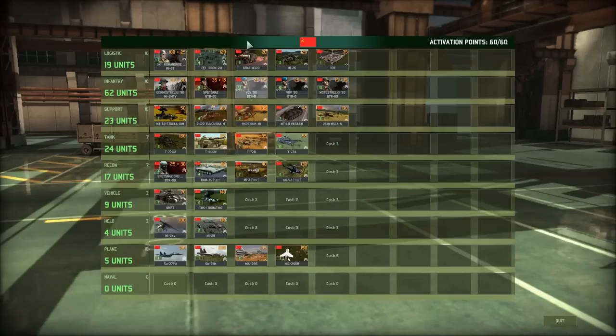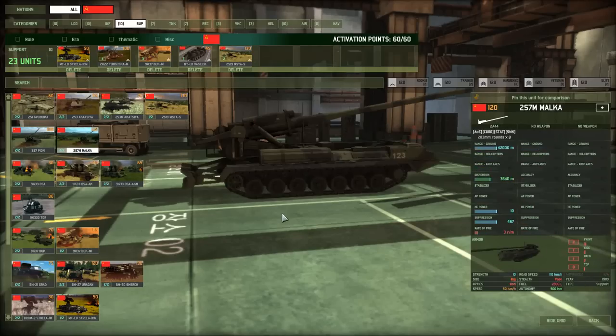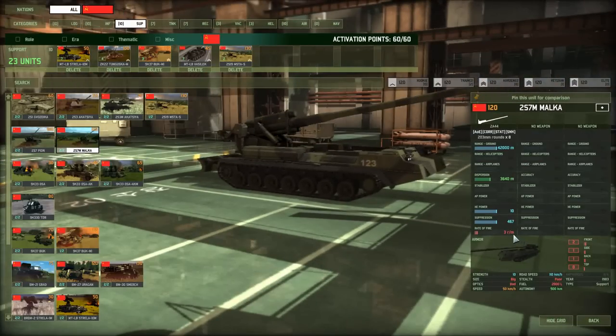Moving to support units. There's artillery and anti-air. Starting with artillery and rate of fire: the Malka unit has 3 rounds per minute. It takes 30 seconds to fire the first shell, then 15 seconds for the next, then another 15 seconds — 30 plus 15 plus 15 equals 60 seconds, giving 3 rounds per minute.